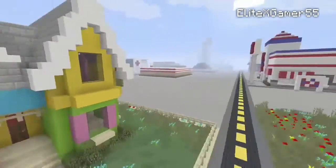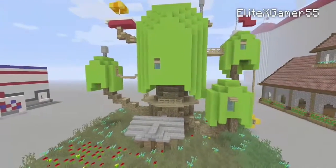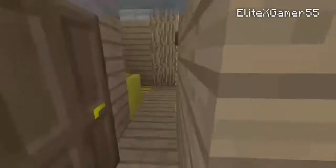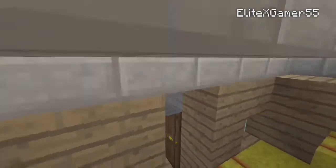We have the house from Up, and then here's the Adventure Time house. They were both from TSMC. I tried to do the interior, but it's not as good compared to that Adventure Master Pack.